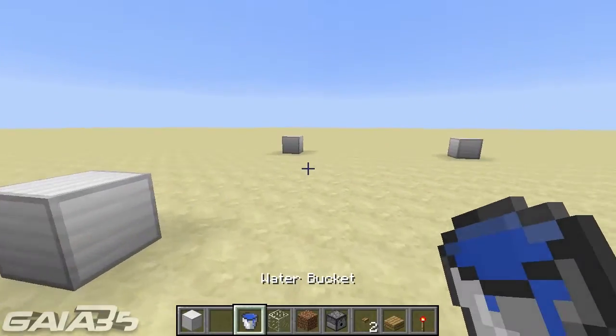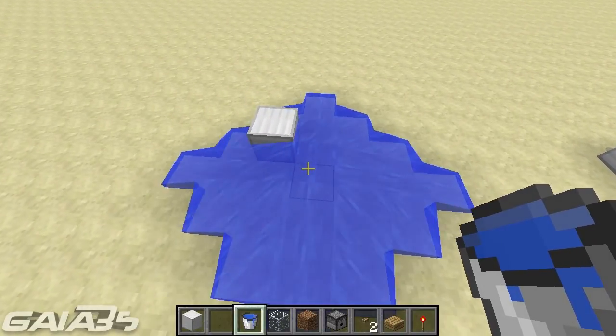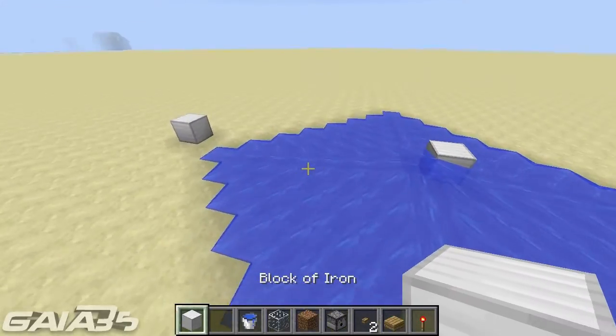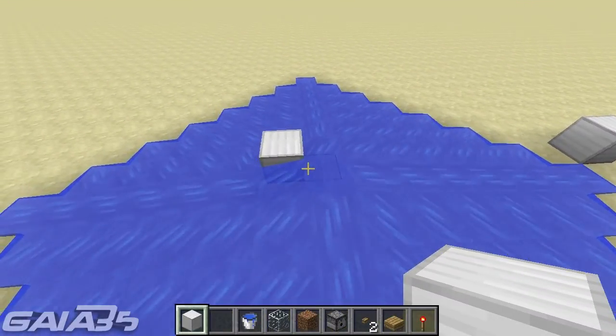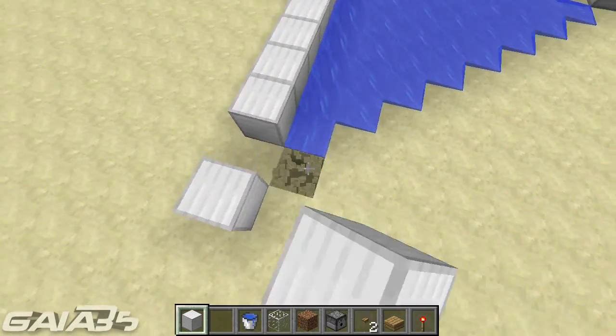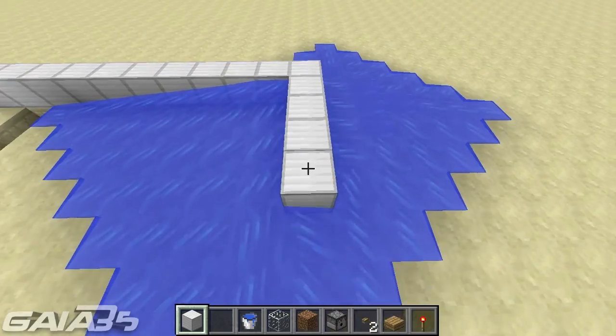First, you want to build the contour or the perimeter of your farm. What you want to do is place a bucket of water down and see where the water stops — I believe that is nine or ten blocks. Just start building around it, leaving a gap over here. Now I'm going to start building the first floor on my farm.